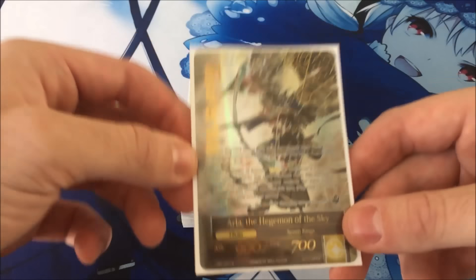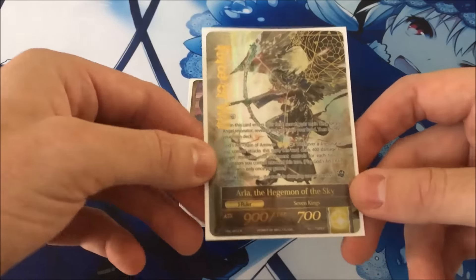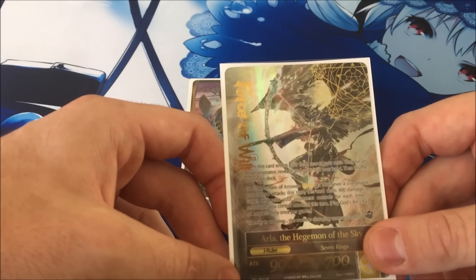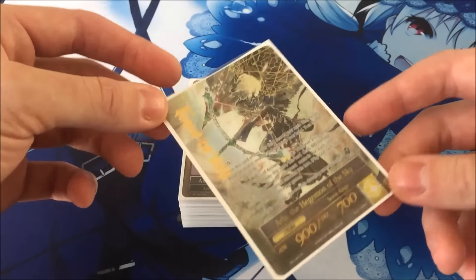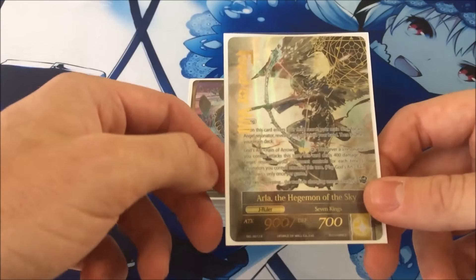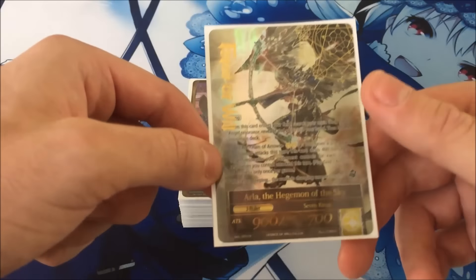On the J-ruler side, Arla has flying — you can't see it because of the stamp but it does. When it enters the field you can search your main deck for an angel. I run three angels in this deck. But that's not always why I flip Arla. The god ability I think is incredible: it's two light and two colorless and says 'whenever a J-resonator you control attacks this turn, this card deals 400 damage to a target resonator your opponent controls' for each time J-resonators attack.